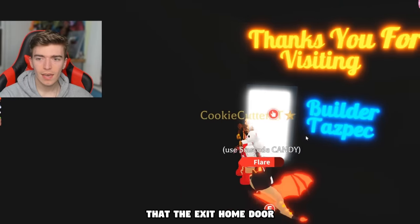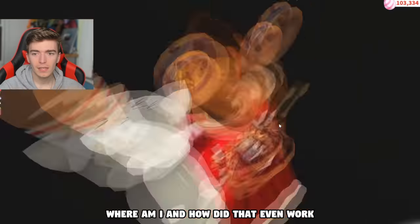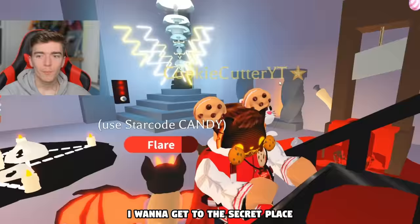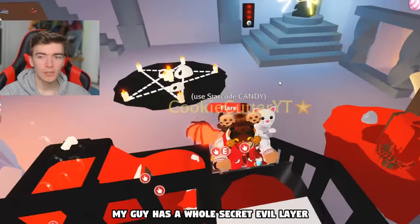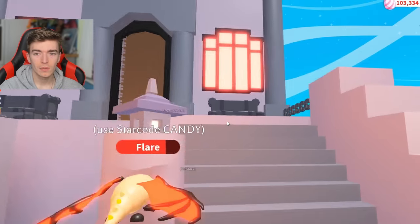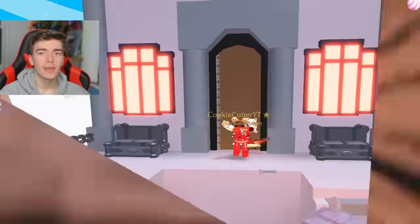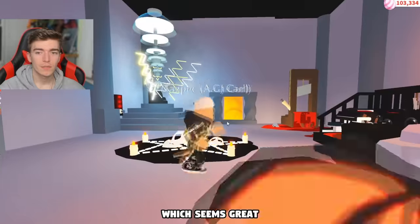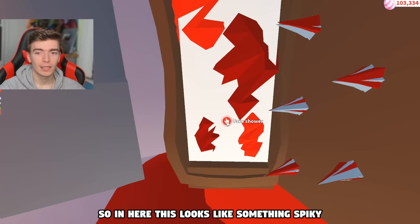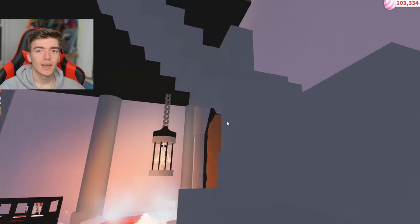It pushed me up and bounced me into this. Where does this take you? 'Exit home' - how is this the exit home door? Where am I and how did that even work? My guy has a whole secret evil lair. How are you meant to get into this? I guess you're meant to go this way. I didn't explore this so let's go and explore the big evil lair which seems great.